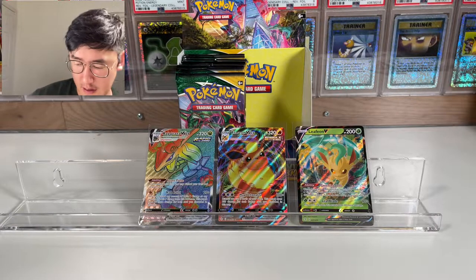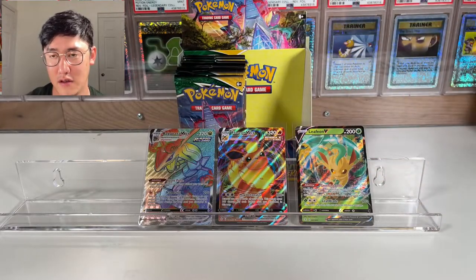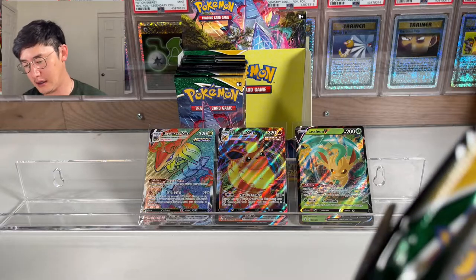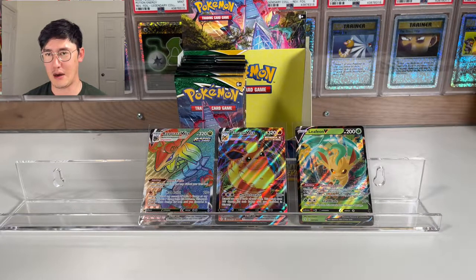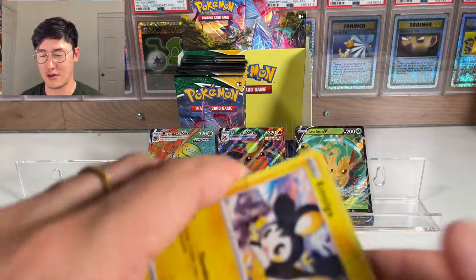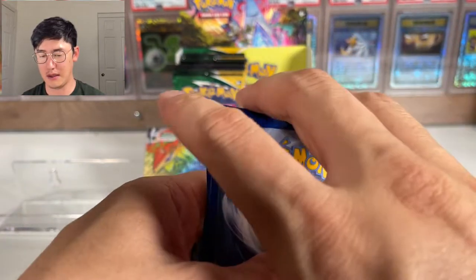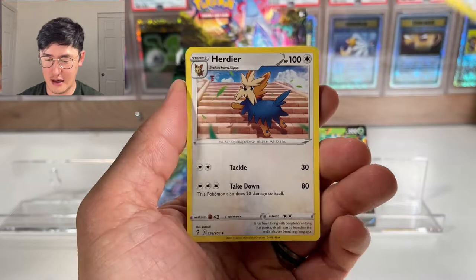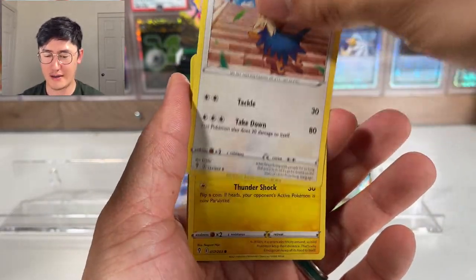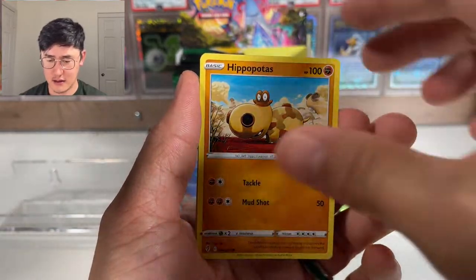For ultra modern sets, opening is still viable. I never got into the Sun and Moon era — Cosmic Eclipse, Team Up — I wish I had those boxes to open. There are so many cool cards. But at that time I wasn't buying a lot of Pokémon products due to house purchases and other financial needs. Now those boxes are still affordable at $500–$800, but I'd rather buy five Evolving Skies boxes and know for sure they'll go up in price.